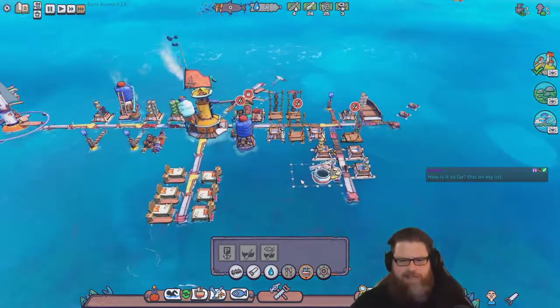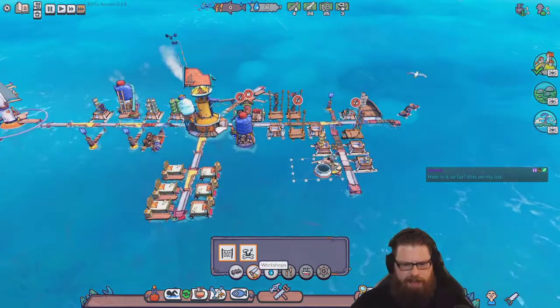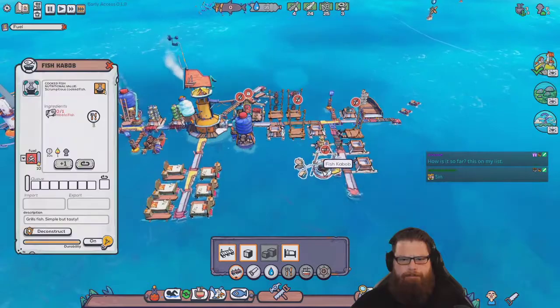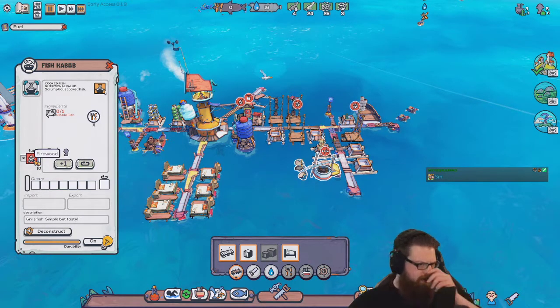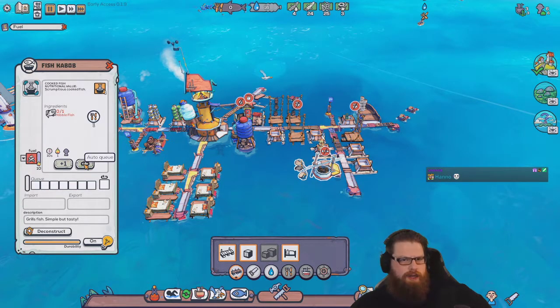So far, this is on my list — it seems nice and chill. I don't know how much there is to the game content-wise, but at the minute we're just pretty early on I think. Fish kebabs — takes more fuel, which is a little bit sucky. But it gives us one nutritional value. So we use more firewood but then our fish gets twice as good.